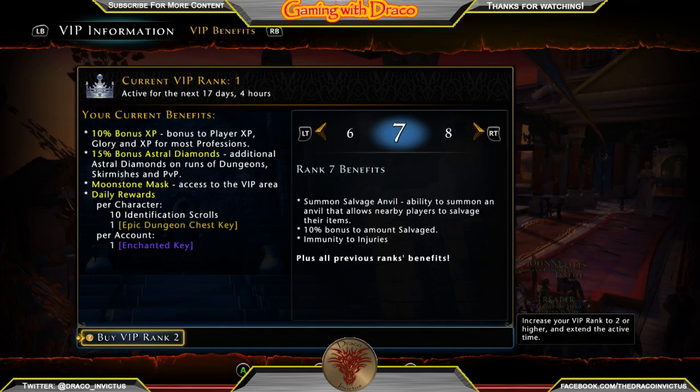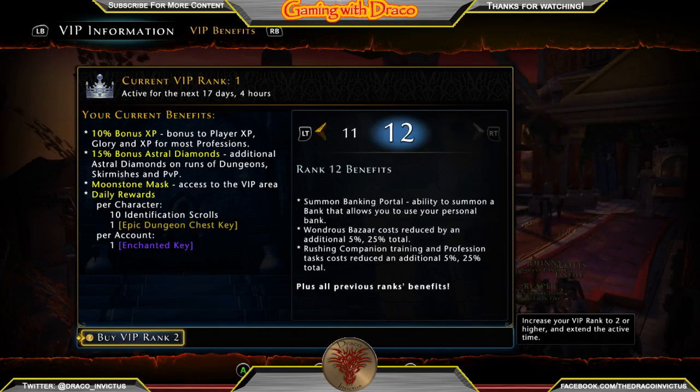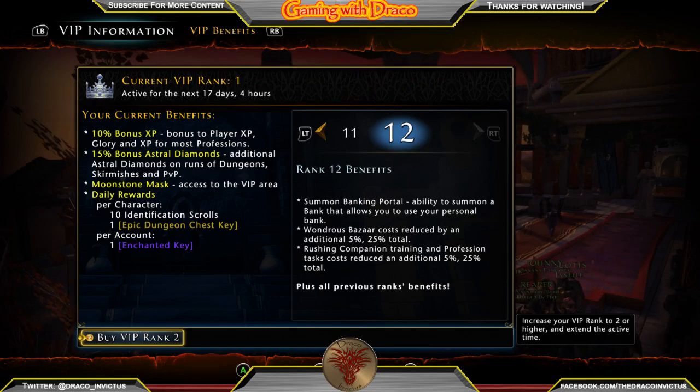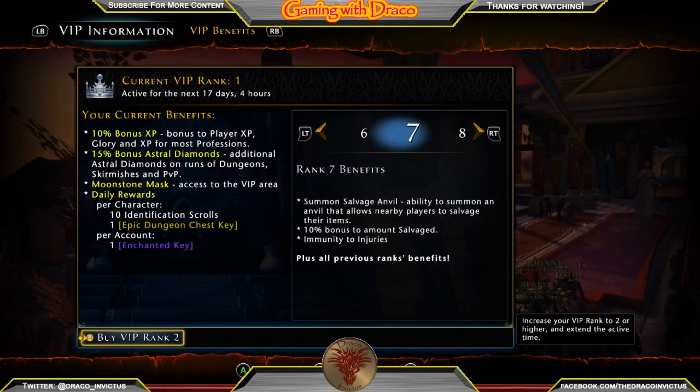Once you get a VIP rank it doesn't go away — I'm rank one and I will always be rank one. If I buy another month of VIP I go up another rank, so in 12 months you would be rank 12 VIP. At rank 12 you get companion training and profession task costs reduced by 25% total, Wonders of Gond cost reduced by 25%, and the ability to summon a banking portal so you can access the bank right then and there without running across the map.